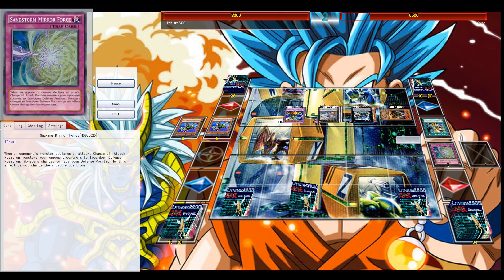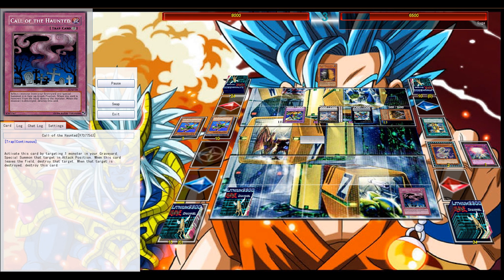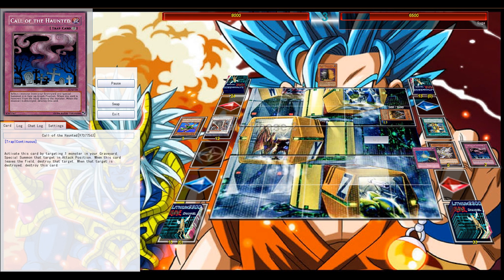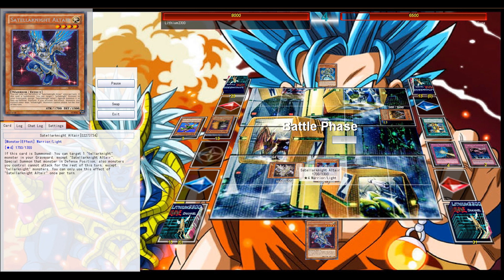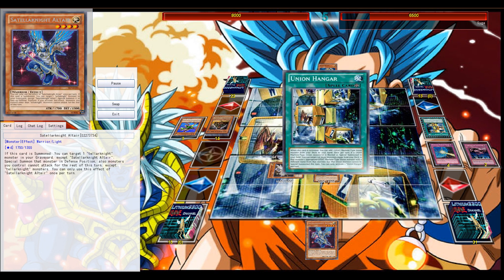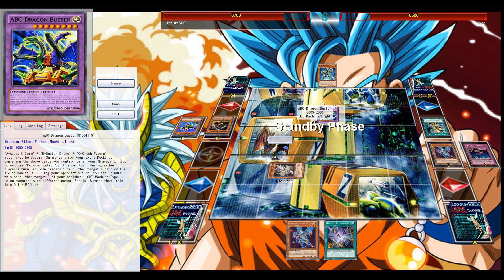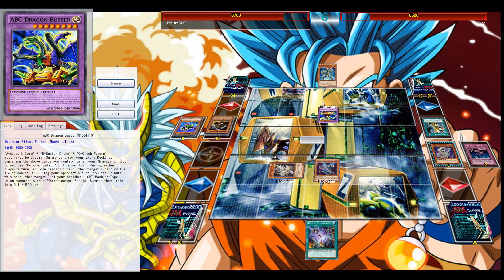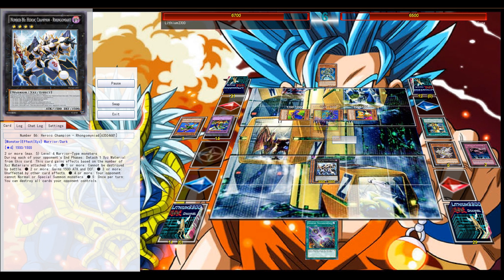That's tough since he had a nice opening hand with Dragon Buster, Titanic Galaxy, the field spell, and Strike on top of that. He does miss the Drowning Mirror Force though, and attacks with everything. I top deck into Altair, Special Summon Deneb — he activates Maxx C, which kind of blows. I definitely should have gone for Castel to bounce the field spell, since he only had the B monster in his grave. If he top decked either A or C he could go for Dragon Buster — and of course he does.